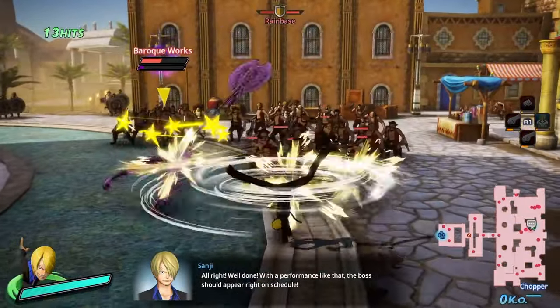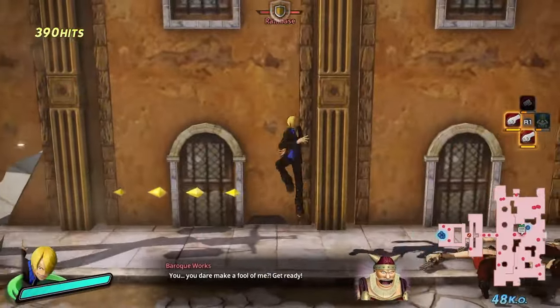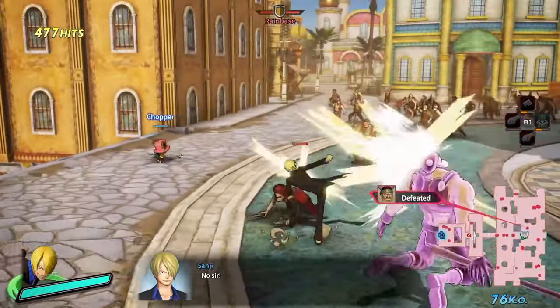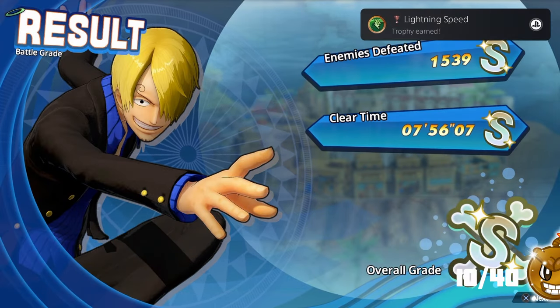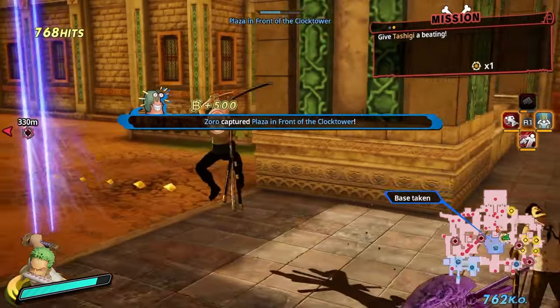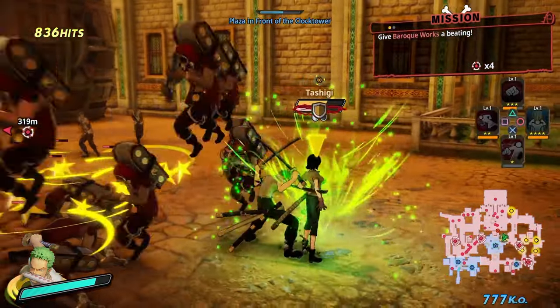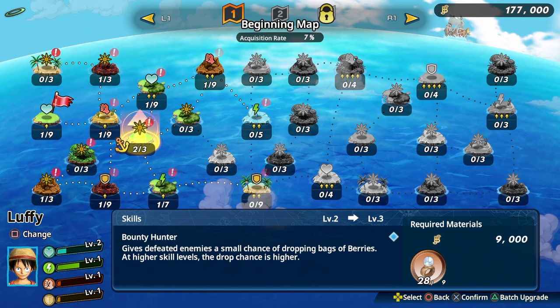We then get to play a mission as Sanji and visit the iconic location of Rainbase. At the end of this mission I earned two trophies: the first for getting my first S rank, and the second for completing a mission as a speed-type character — the trophy 'Supernova.' We fight for a few more missions before the final mission of the Alabasta Arc, where we upgrade one of our skills to level 3 and get the trophy 'Push On Through.'